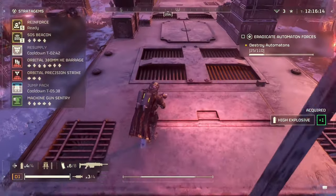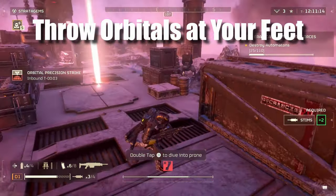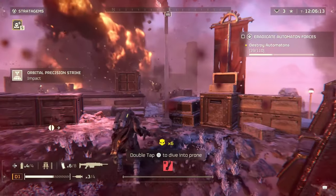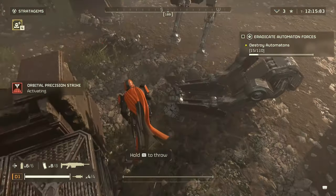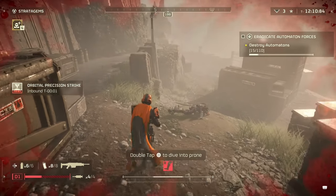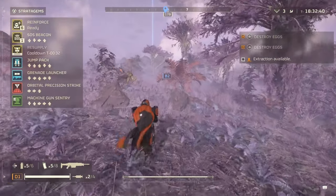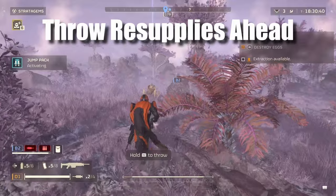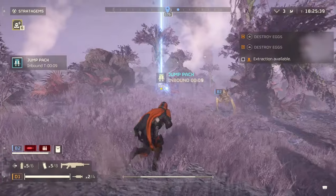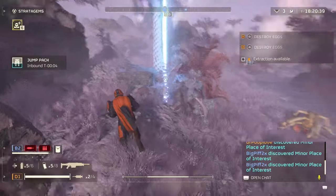A great tip for escaping combat is to throw airstrike stratagems at your feet while running away from an enemy horde. As long as the explosive isn't too fast or too big, you can do this and keep running — by the time it lands you'll be safely far enough away but many enemies won't be. You can also throw resupplies or guns way ahead of where you're going so they land around the time you get there, saving a lot of time.